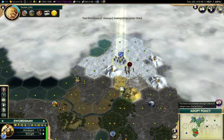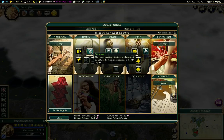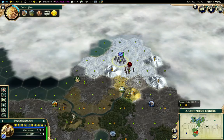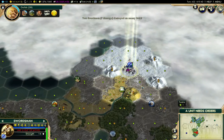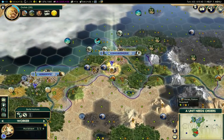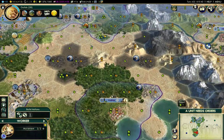I'll take out those barbarians there, and I have a policy here. This makes workers go faster. This will help happiness - I definitely want to go down there. That's another barbarian hosed out, and there's my worker.